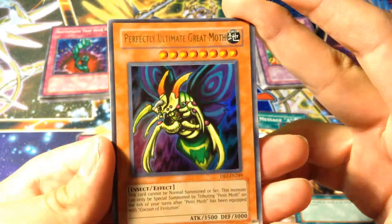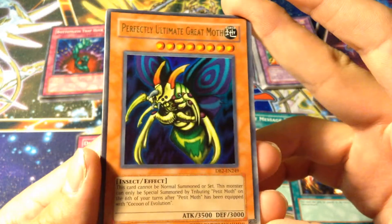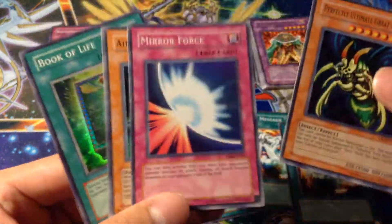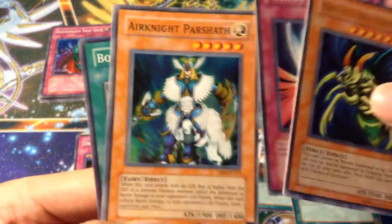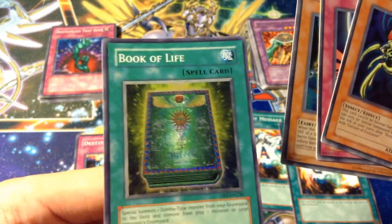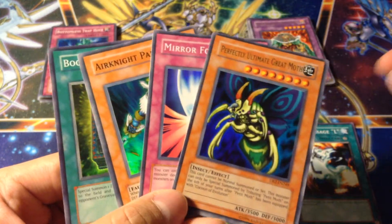And then for the holos, we've got Perfectly Ultimate Great Moth — very cool card. Super Rare Mirror Force — I'm really happy about that. I love that these cards are really good. And then Airknight Parshath, Super Rare. And Book of Life, Super Rare. Very, very good pulls.